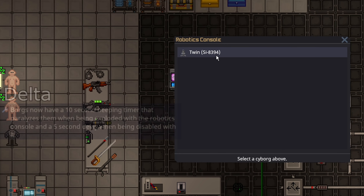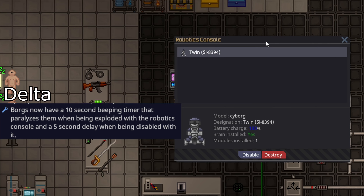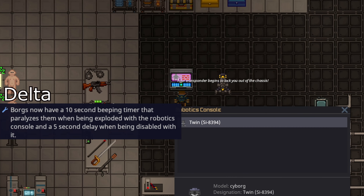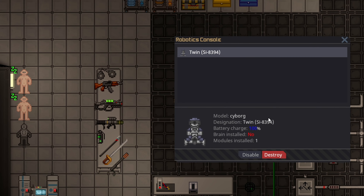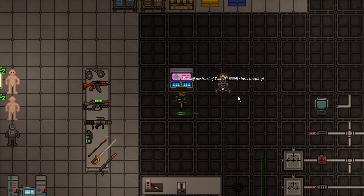The robotics console now features a delay when you try to disable or destroy a borg. If you try to disable a borg, the spawner begins to lock you out of the chassis, basically giving the borg a five-second warning and the brain will shoot out. If you try to destroy the borg, it will now have a countdown, start beeping, and eventually explode.